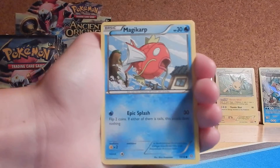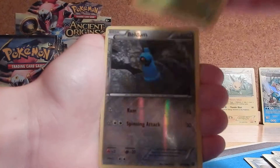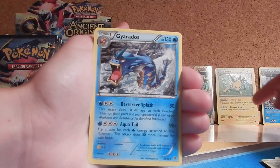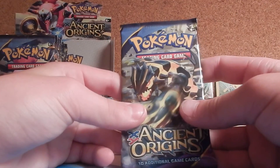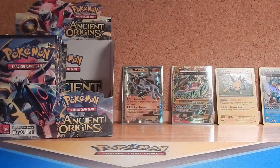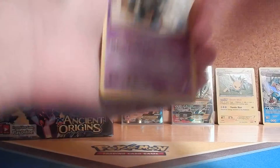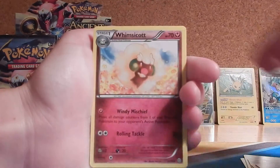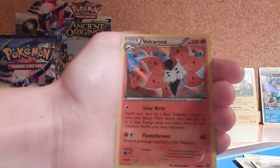Pack fourteen has: Magikarp, Golem, Larvesta, Malamar, Sliggoo, Paint Roller, Ariados, Reverse Beldum, and a Gyarados — the other Gyarados in this set. Four packs left — four is my lucky number, hopefully that means something. Getting pretty disappointed we haven't pulled another Ultra Rare in a while. Pack fifteen has: Golem, Eevee, Quagsire, Meowth, Whimsicott — I just hate that Pokemon for some reason — Tyranitar Spirit Link, Gloom, Reverse Unown, and a Volcarona Holo. So that's three Holos and two Ultra Rares in this part so far.